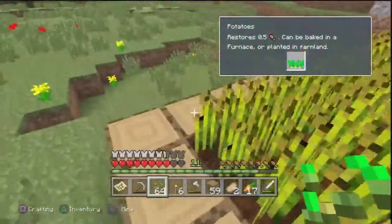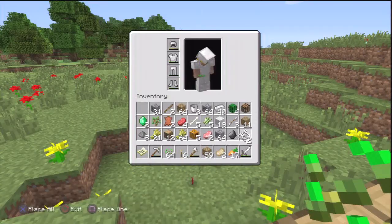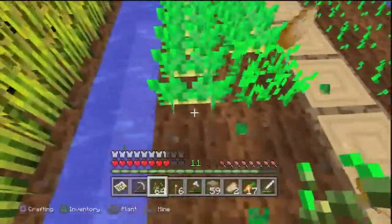I'm just trying to get all this wheat so I can trade it. There are also potatoes — the villagers actually grow carrots and potatoes too, which is awesome. Let me grab all these potatoes as well.